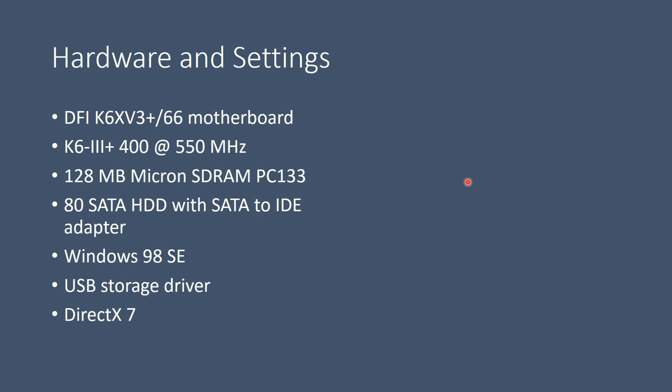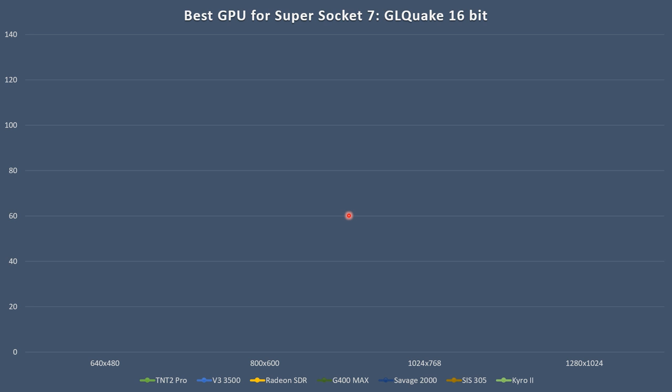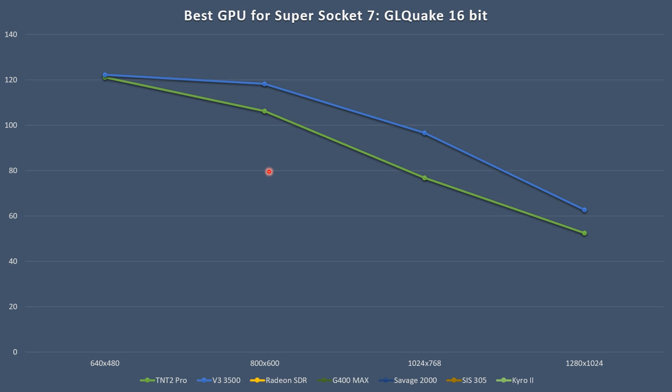Let's have a look at some benchmarks. You can see all the specifications on screen — hit pause to study them. Here are all the drivers for all the cards; they're pretty much all from the same year, just the Cairo 2 drivers are a little bit newer. Going straight into GL Quake — from the old cards I picked the better ones: the TNT2 Pro, Voodoo 3, and Radeon SDR, then the G400 Max, Savage 2000, SIS 305, and Cairo 2.